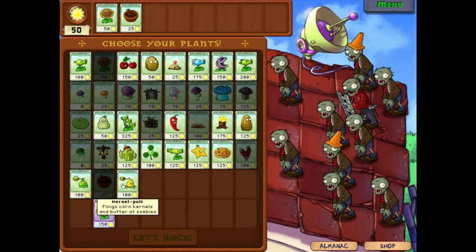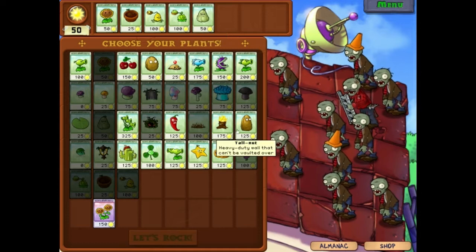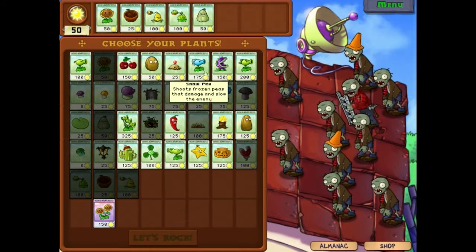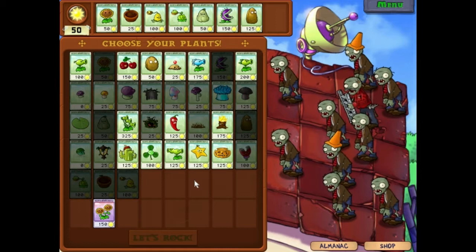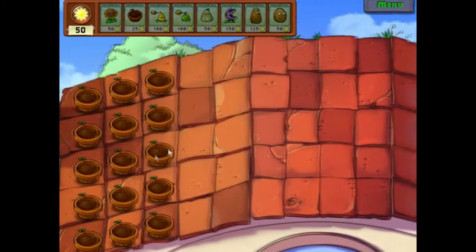I don't know what these guys do. I'm going to try them. These guys are like removal spells almost — you can use them to just straight up kill guys. So I'm going to use a wall too, and another wall. You'll see how this game progresses, don't worry.